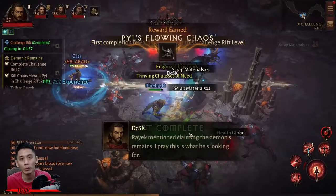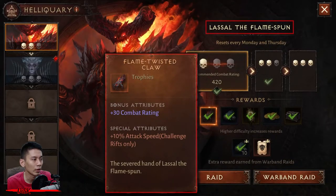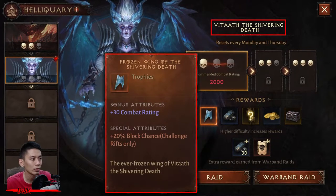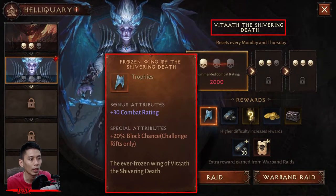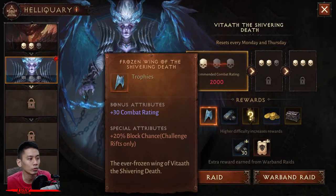So far there are only three demonic remains. The first one is Pyro's Flowing Chaos, dropped by Chaos Herod Pyro, the very first single player boss. The second one is Flame Twisted Claw, dropped by Lassau the Flame Spun. The third one is Frozen Wings of the Shivering Death, dropped by Vita the Shivering Death. More bosses will be added soon.